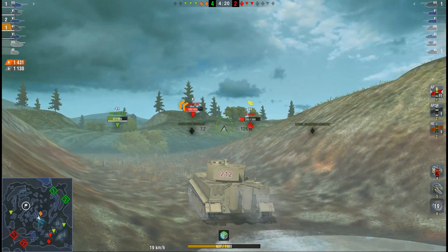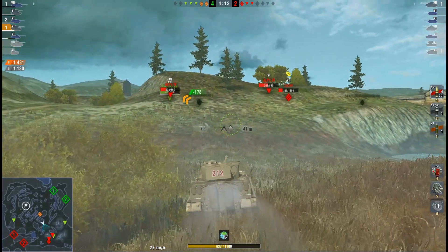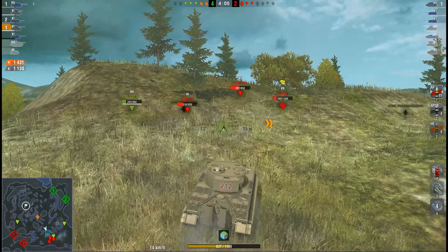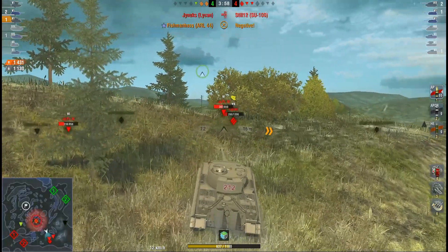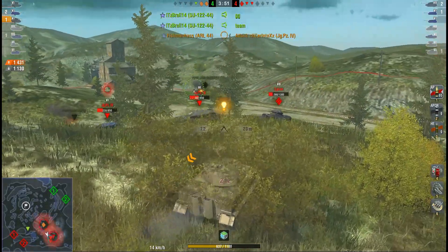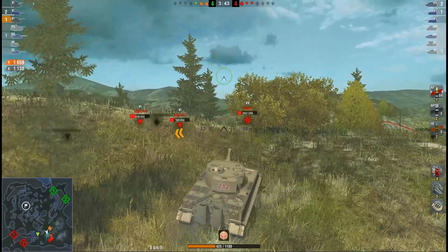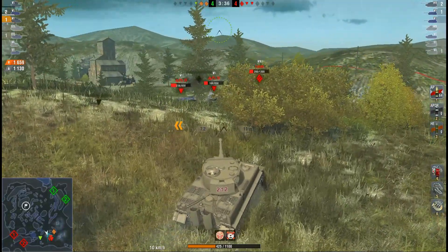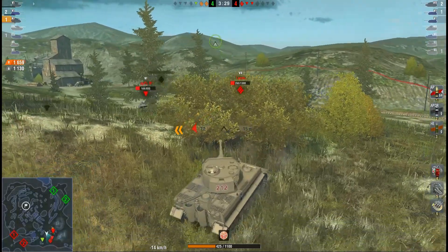A little bit of a misplay here by Detsam — it would have been better if he had supported the ARL 44, going straight through in between those two hills and not up this slope. The Kuro Mori Mine has minus 8 gun depression, which is really pushing it over this ridge line. He's in distress when it comes to hit points because he put himself into a position where he can't use the armor effectively — he can't really angle — and has to wait for the Lichen to shoot.